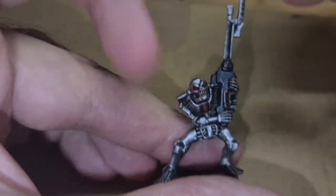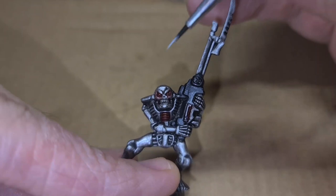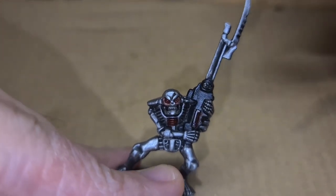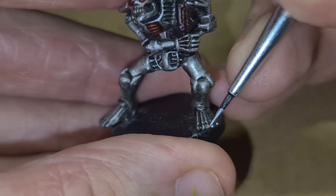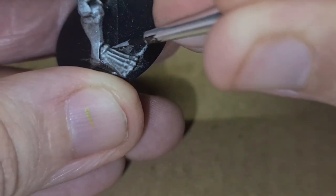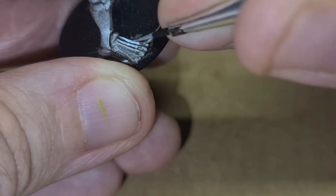Now I wanted to use chrome, so I've got the Vallejo Air Chrome — one of my favorite paints for this method of using a darker silver and building up to just the highlights being chrome. I go around his eyebrows, brow, forehead, and all the areas that need that highlight. I also go over the tips of his feet and toes with chrome. Take your time and leave a little bit of shadow in between these parts, just dragging your brush downwards or towards you.